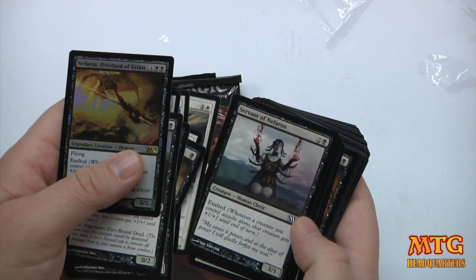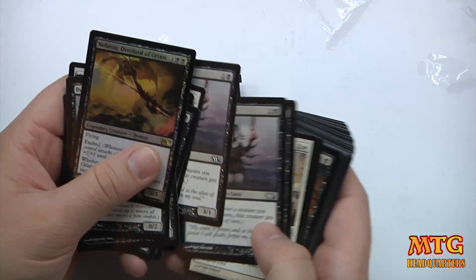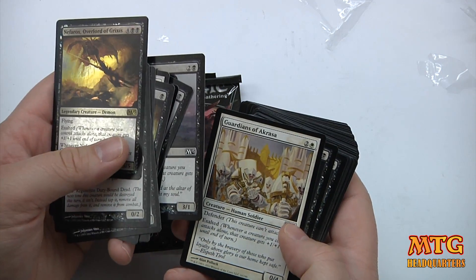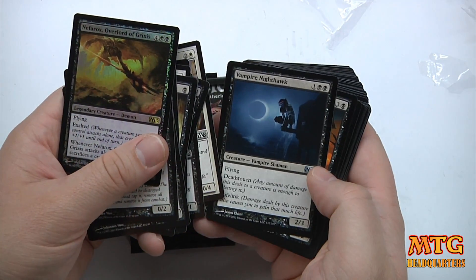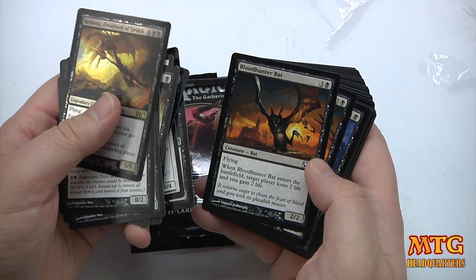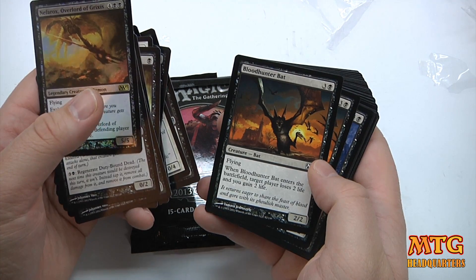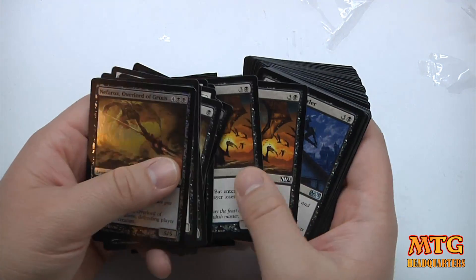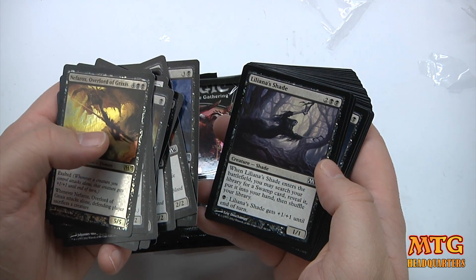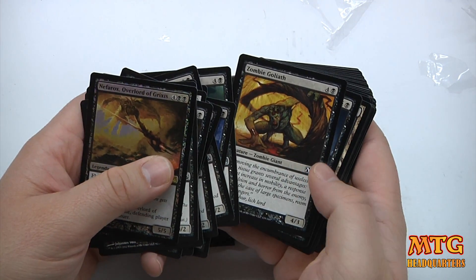Servant of Nefarox — she works for him. She's exalted, 1/1. Guardians of Akrasa — that's a 0/4. Vampire Nighthawk — 3-drop for a 2/3 with flying. Bloodhunter Bat — 4-drop for a 2/2 flying. Not a bad card because whenever it enters the battlefield, target player loses 2 life and you gain 2 life. Dusk Mantle Prowler. Liliana's Shade — a 4-drop for a 1/1, but it's pumpable. Veilborn Ghoul. Zombie Goliath.